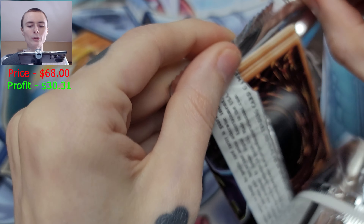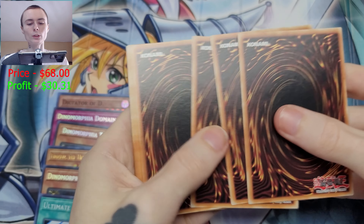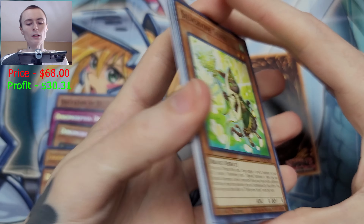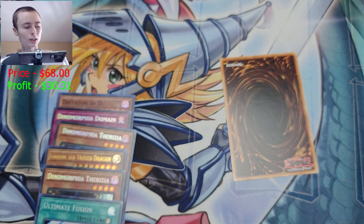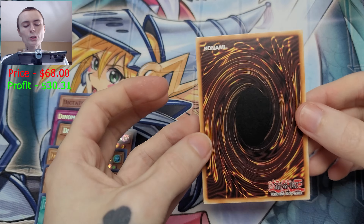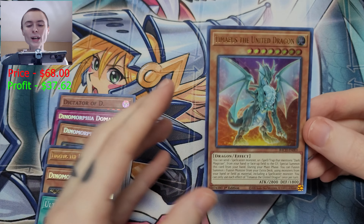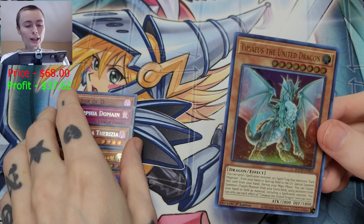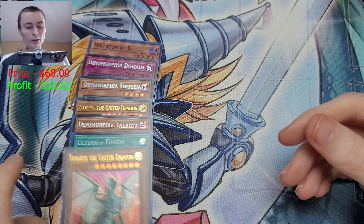You guys know what we gotta do. This worked for one of our cards, so we'll do it for this one — one, two, three, four, and five. We'll go through these — make sure no Dark Magician — nope, nothing. We flip it — we got another Tamias! We got doubles on things, that's odd. But hey, we'll take another Tamias because that is good value — very good value right there!